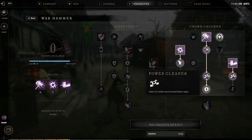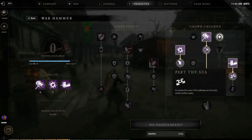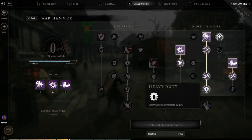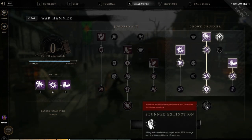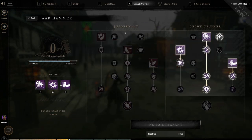Next you want the node that knocks people farther away with Clear Out — that's mostly to unlock the later nodes. Then you get the one that increases the area of Path of Destiny and knocks victims farther away. After that, Clear Out damage is increased by 20%, then you grab the node that slows victims to help you line other things up, and then you grab the final one at the end. After that you can fill up the rest of the points with a couple extra points on the side.